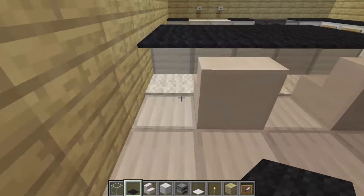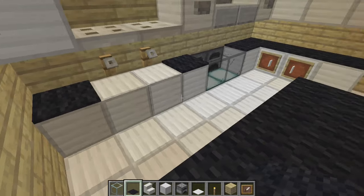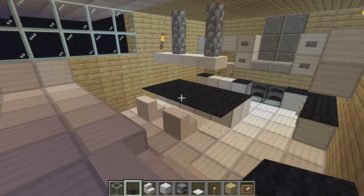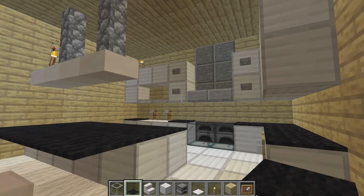This is pretty much the end of my tutorial on how to make a really good kitchen in Minecraft. There are other videos out there with more ideas, but this is the basic good-looking kitchen — especially for creative mode because it's really easy to get all the materials there. If you liked it, make sure you hit the subscribe button, flip the like button, and turn on the bell if you're new. Thanks, I'll see you in the next one!